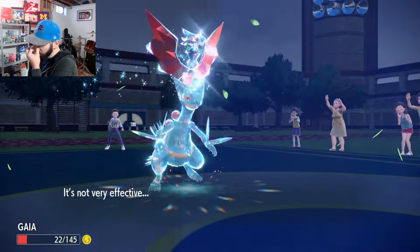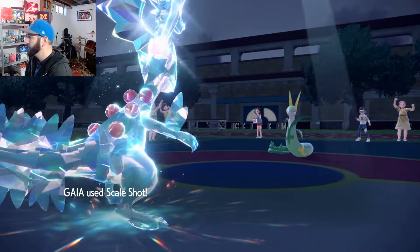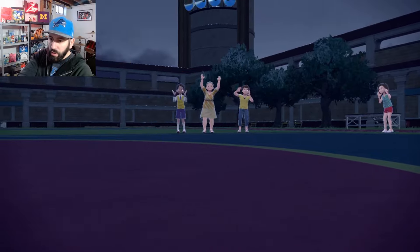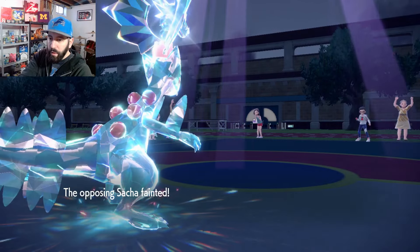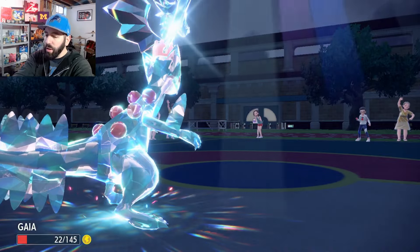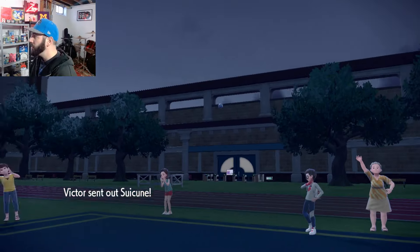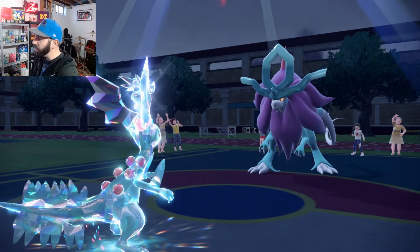Leaf Storm — yep, definitely should not knock us out. So we're paralyzed, plus two, still sitting at 339 speed which is pretty good. However we have to deal with this Protosynthesis guy now. Out to Suicune — by this point he knows what the deal is. I think we gotta sack Sceptile here. Who do we got left? I think Ace is going to have to put in some work here for us.